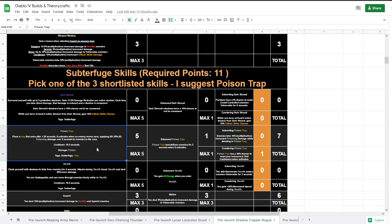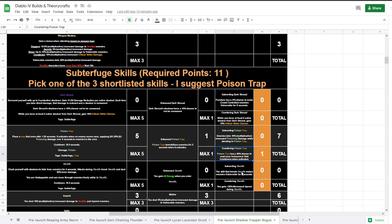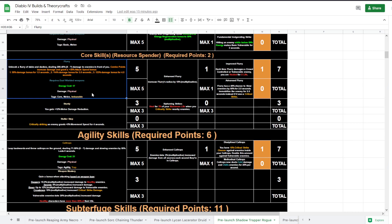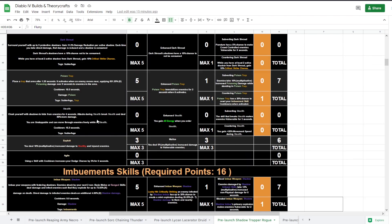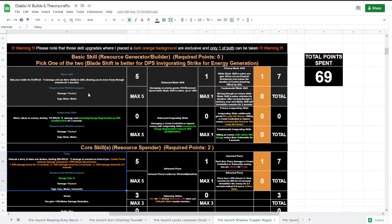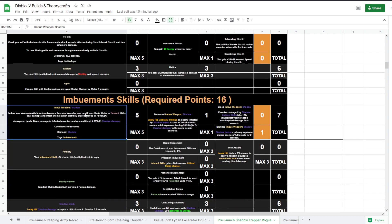Poison Trap is here — solid damage but over nine seconds, so not right away. It immobilizes enemies for two seconds when it activates, and I took the upgrade with a 20% chance to reset your Imbuement skill cooldowns. I've included Imbue for Shadow, but you might want to get Imbue for Poison as well. There's also an upgrade where enemies take multiplicative increased poison damage while standing in Poison Trap — that's good for Imbue Poison setups. Note that not every skill can be imbued; Caltrops and Blade Shift cannot be imbued.